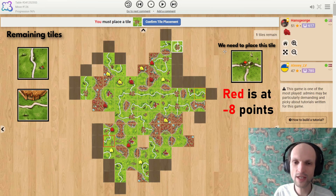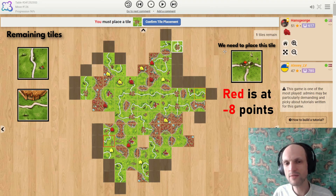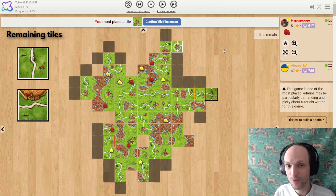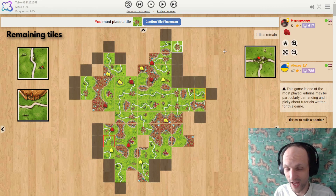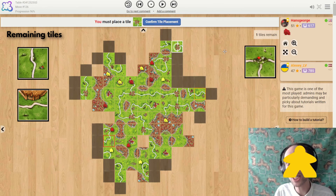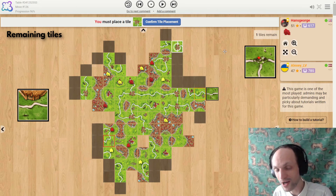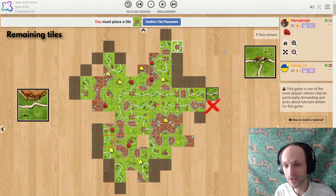The answer is: you take the T-shaped crossroads and you put it over here on the right to protect the empty city. Because what's yellow going to do on their move unless you do that? Yellow is going to place a straight line and place it to block that city so that you don't take the 8 points.